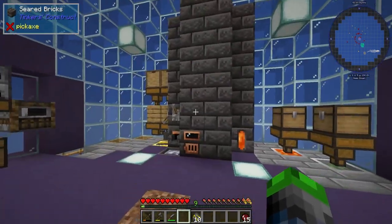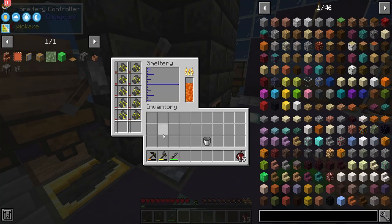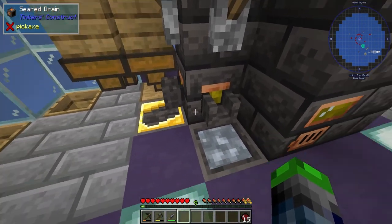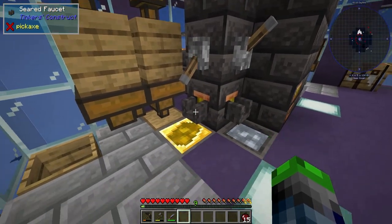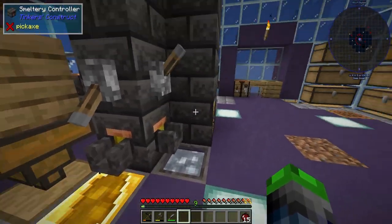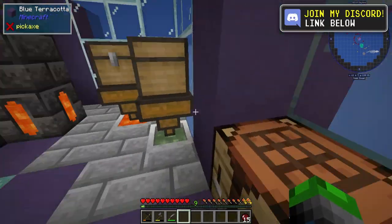We're gonna take our gold — we got quite a bit — and throw it in here to smelt up. Now that it's done smelting, we got it there, but if we put a lever above it, bam, it automatically will just continue to fill up. It's so much easier than me going AFK clicking this.